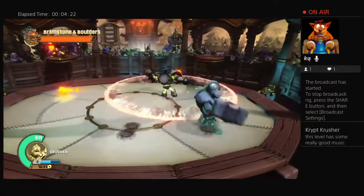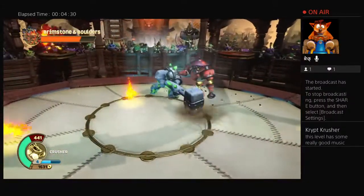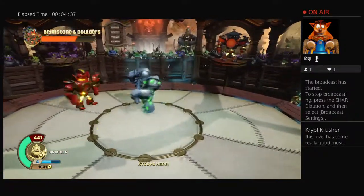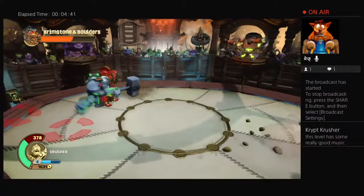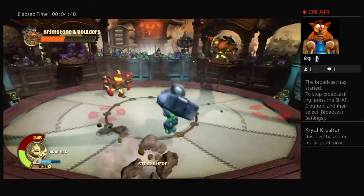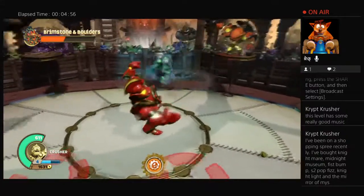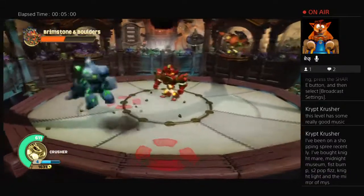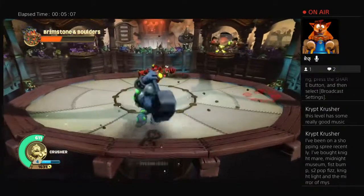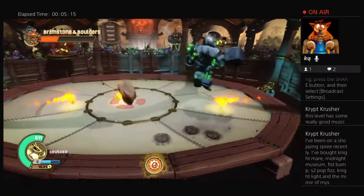Crusher is quite good in combat, hopefully this should be good. Brimstone and Boulders — I love this, this is one of my favorite boss fights in the game. Crusher is like even at a low level he has so much damage but he's so slow. I'm actually thinking of getting a couple more Supercharger Skylanders. I've been on a shopping spree — I bought Nightmare, Midnight Museum, Fist Bump Series Two, Coppages, Night Light, and the Mirror of Mystery. Damn, that's a lot of stuff.